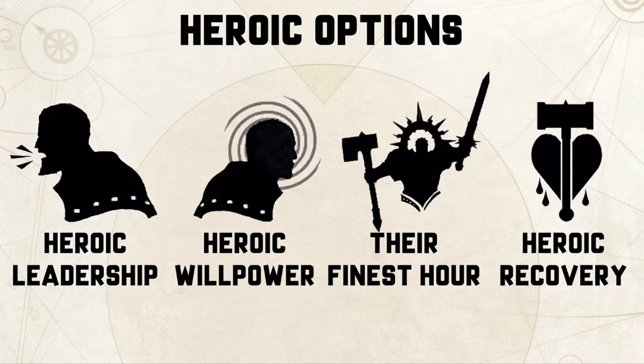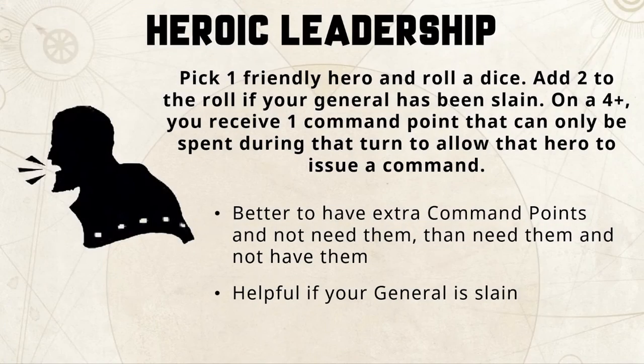Let's look at each of these heroic actions and see what they're all about and how you might use them. Heroic leadership allows you to pick one friendly hero and roll a dice. You get to add two to the dice roll if the general has been slain. On a four-plus you receive one command point that can be spent to allow your hero to issue a command. If your general is on the table you're going for a four-plus to generate that additional command point.